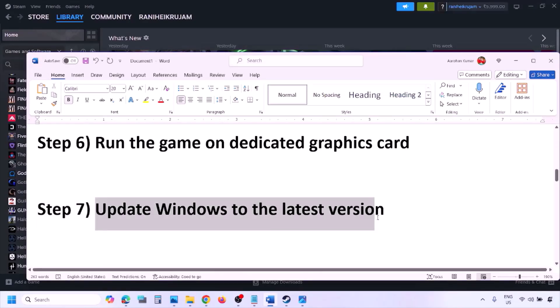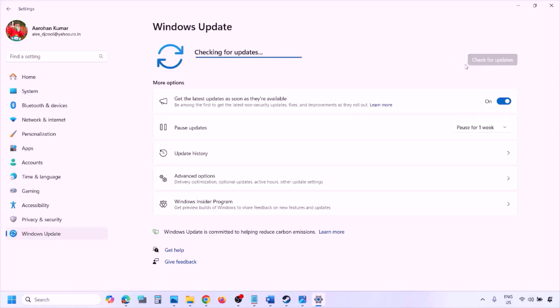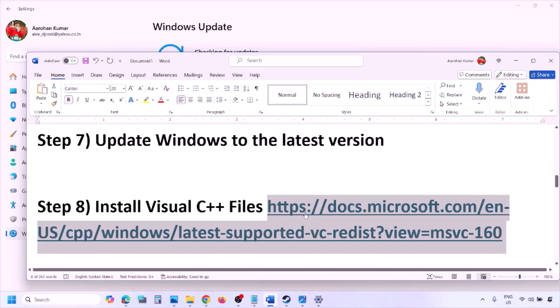The next step is to update Windows to the latest version — this is important. Go to Windows Settings, then go to Windows Update, and click Check for Updates. Once all updates are installed, restart your computer, and after the system restart you can launch the game and check.